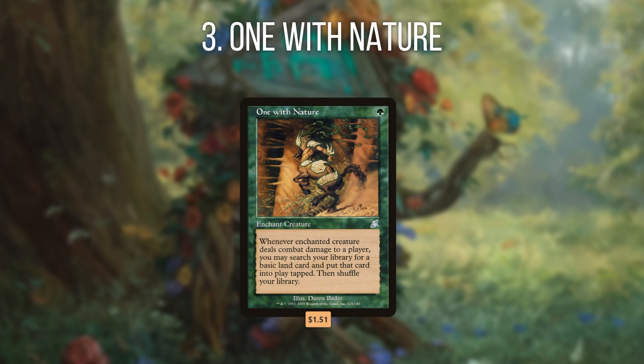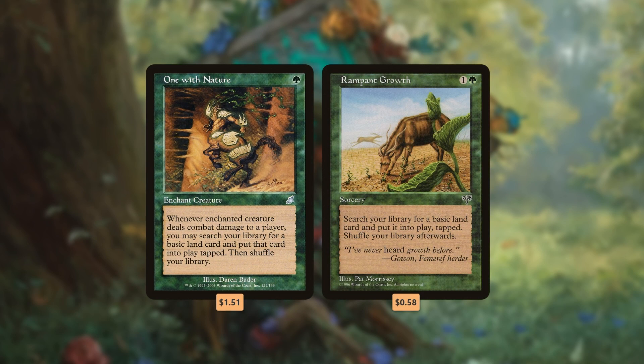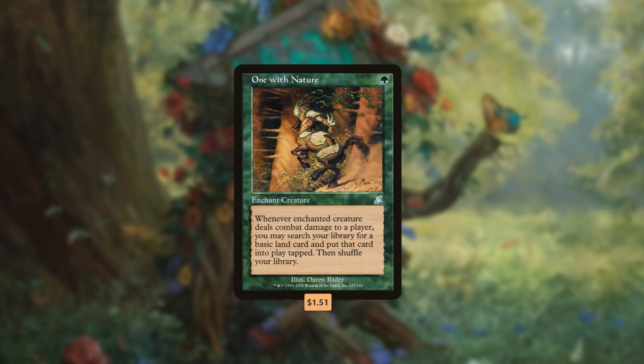Number 3 is One with Nature. One with Nature is one of the most efficient ramp engines in the format. Once you've ramped out a single basic land with its triggered ability, this aura is essentially a half-priced Rampant Growth that has already paid for itself. Any more ramp triggers beyond the first then become absurd value for just one green mana. Of course, there are some hoops you have to jump through to get this reward — you need to enchant a creature, and that creature needs to deal combat damage to a player, so you generally want to run One with Nature in a deck running a decent amount of creatures that have some form of evasion. But the juice is definitely worth the squeeze, as it's easy to get tons of value out of this one-mana enchantment.